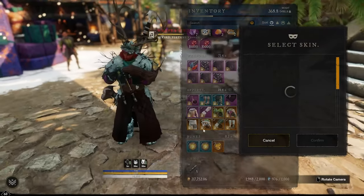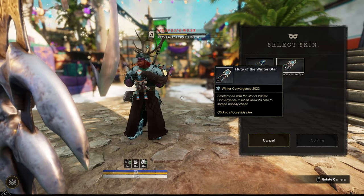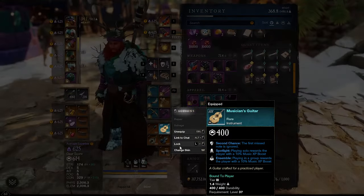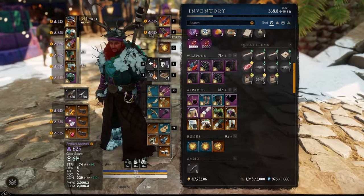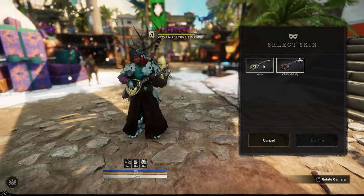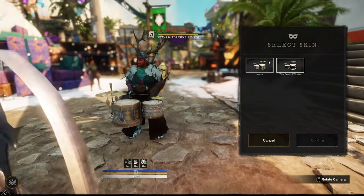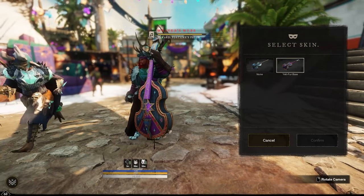Make sure you take advantage of these free skins — there are two premium tokens each you can get. The Flute of the Winter Star, the Convergence Cacophony guitar skin, the Chilly Melody skin, the drums skin called the Beat of the Winter, and the final upright bass skin called the Yeti Fur Bass.